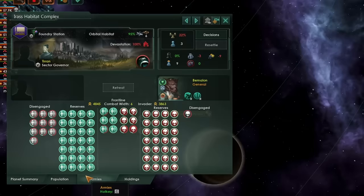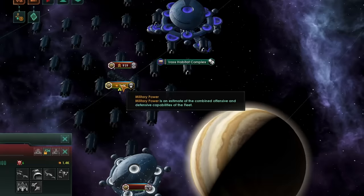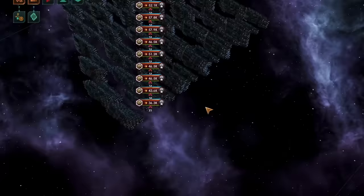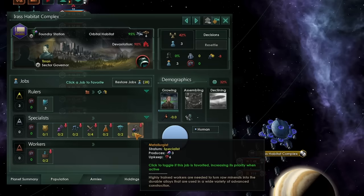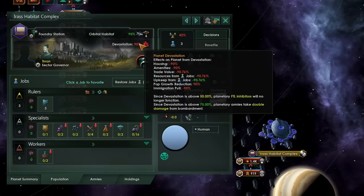Only assault armies can do that. All of that being said, your opponent only needs to get devastation up to 50%, which will then mean the FTL inhibitor doesn't function. They can then place a single starship in orbit, bombarding the planet, keeping that devastation above 50%, and moving on with their ships and fleets further into your territory. Overall, there is basically no defense you can mount that will be effective forever against an enemy with many armies that deal high collateral damage, as they can invade your planets one by one, killing all of your population through collateral damage and leaving you with absolutely no economy left.